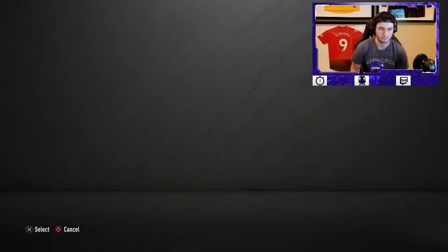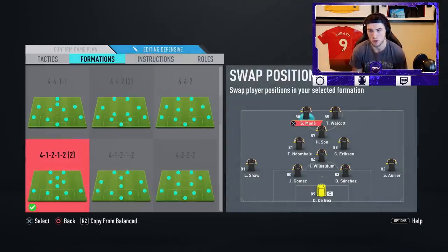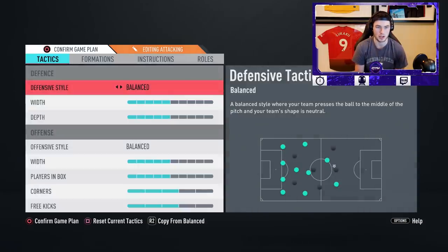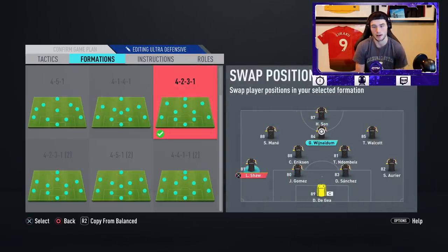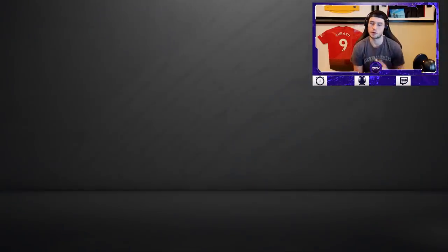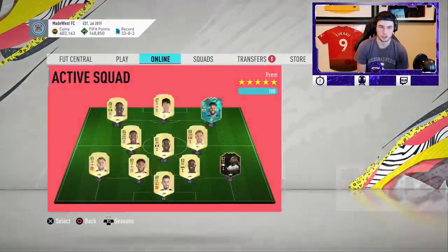The formation we're going to play today is back and forth between a 4-1-2-2 narrow and a 4-2-3-1. If we play the narrow, Walcott is going to be at right striker — I know a lot of you might want left striker for the cut-in and finesse, but I'm going to keep him at right striker for near post and cross-goal shots. If we play the 4-2-3-1, he's going to play as a right attacking mid and we'll utilize him down the line for extreme pace. We're going to play a game or two and see how he feels.